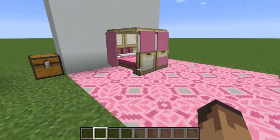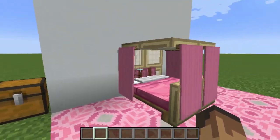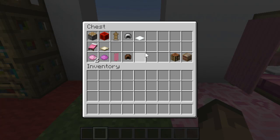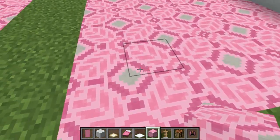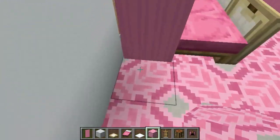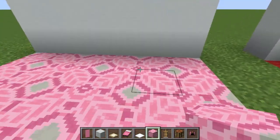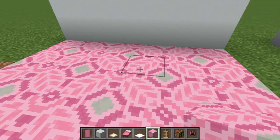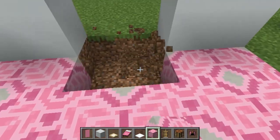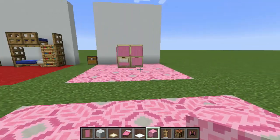I saved the princess bed tutorial for last because it is by far the most complicated. We've got a whole other type of pillows kind of standing up in the back, and we've got custom banners. This looks really good but it takes quite a bit more work. Nonetheless, it is easy for even a beginner to create. I do not recommend using glazed terracotta for the floor because as we start pushing things around with pistons, the pattern is going to get all messed up. We're going to start with the pillows. Hollow out a two by two square in the wall and a two by two square on the floor, just like this. You need to make sure you're okay with digging into the wall for this tutorial because this bed requires it. We hollowed out this square because there are actually four pillows we're going to be using.